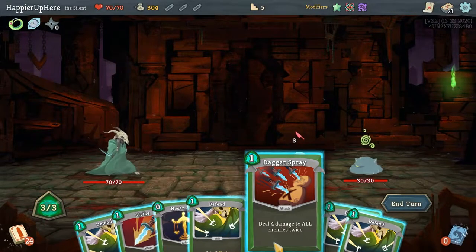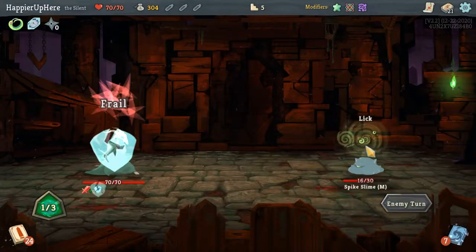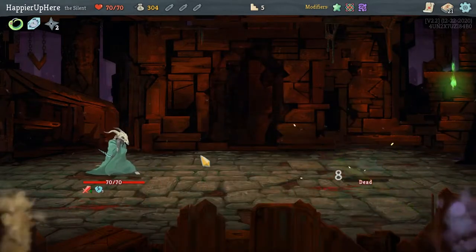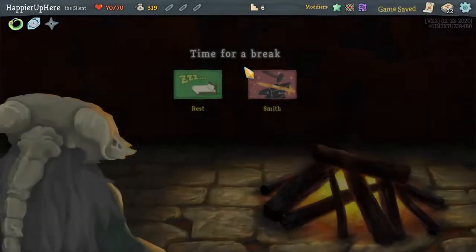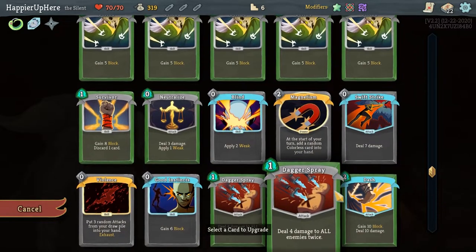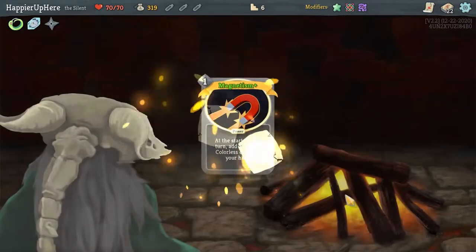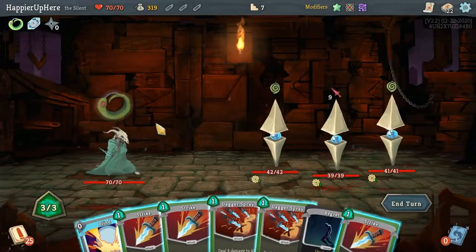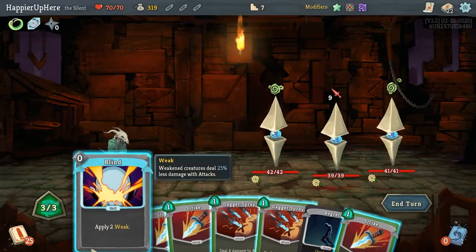Dagger Spray doesn't kill the front liner but I can Neutralize and Strike. I'm still not getting attacked — I think I'll do Violence. Swift Strike — actually that's enough. The choices are Concentrate, Dash, or Choke. Dash is pretty good, let's take it. Should I upgrade Magnetism? It's not bad for something like the Lagavulin fight. Let's upgrade the Magnetism and lean into that — if I get an early Apotheosis out of it, that would be nice.